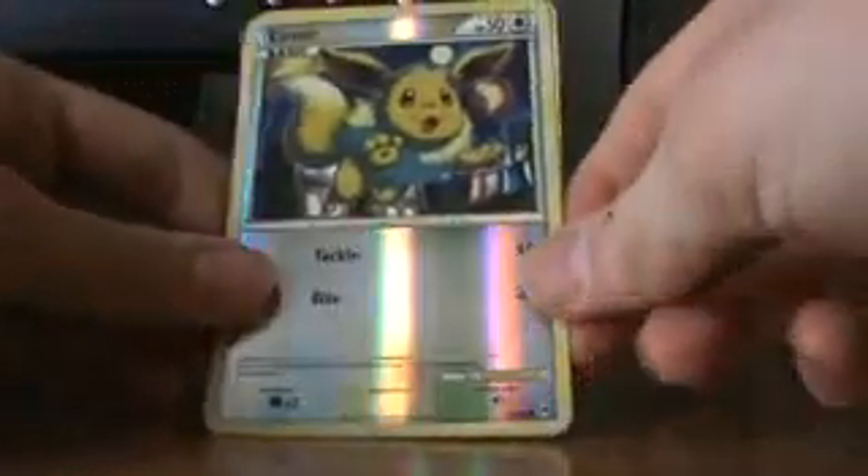Then, three Eevee. One is from Call of Legends — I got this one in a pack. And these next two are from Rising Rivals. So I have evolution stage Pokemon from Rising Rivals and Call of Legends.